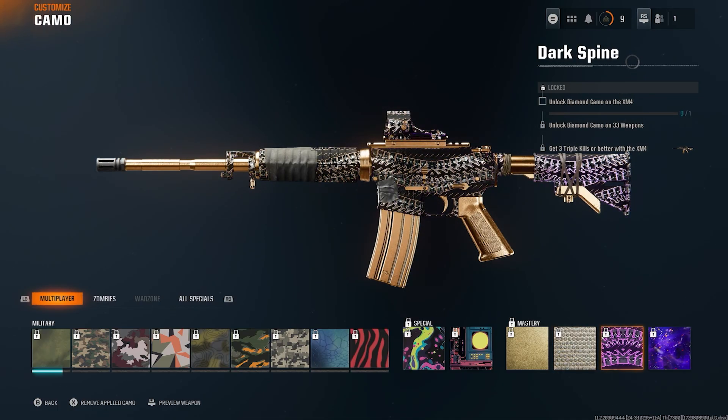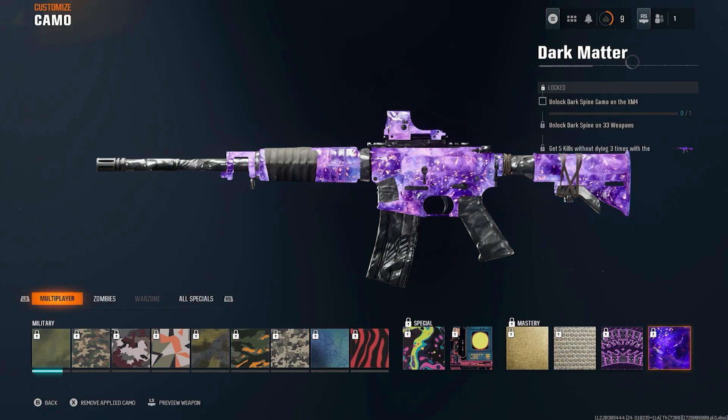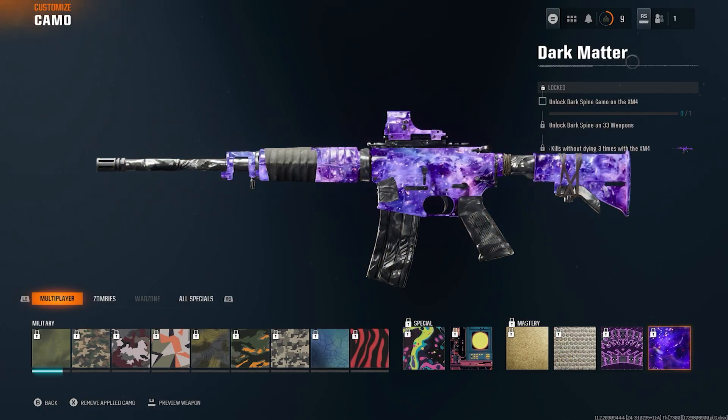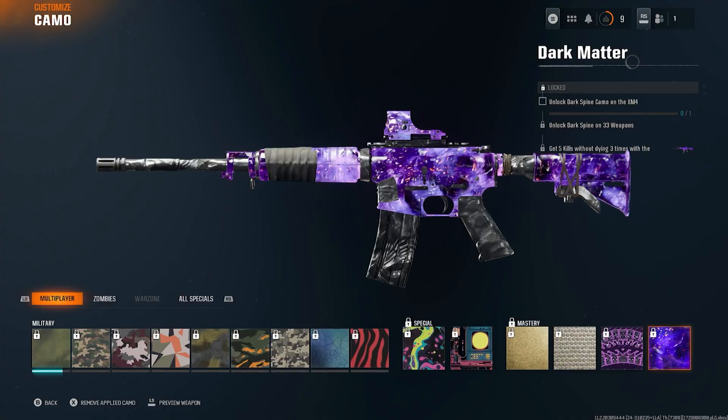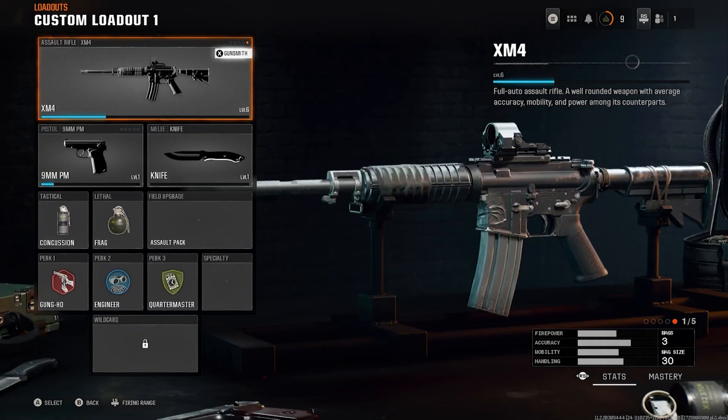You've got to do that even more times, then get three triple kills or better with the XM4. After that, unlock Dark Spine on 33 weapons, and finally get five kills without dying three times with the XM4 — that will unlock Dark Matter.